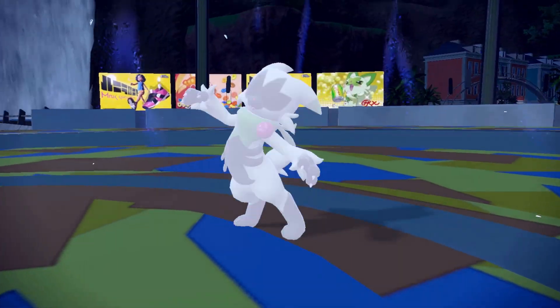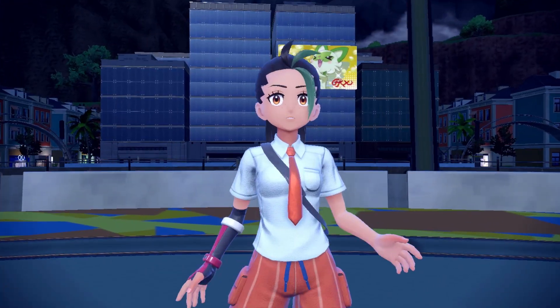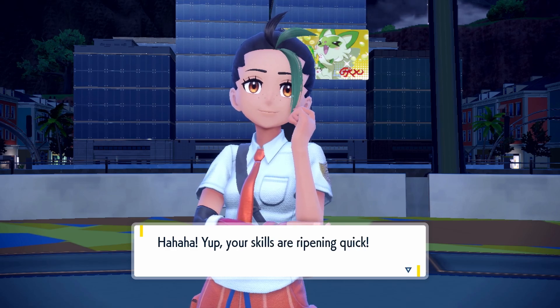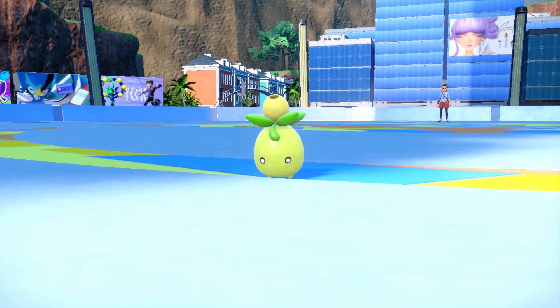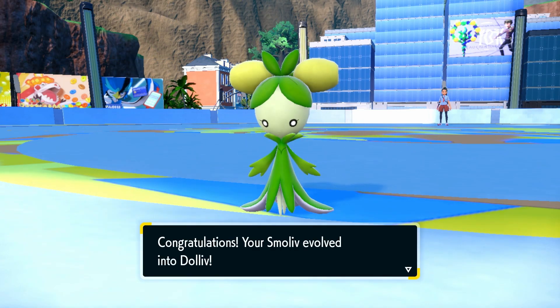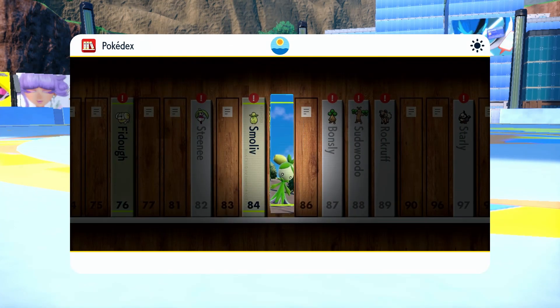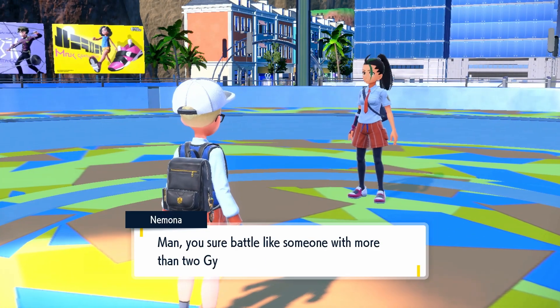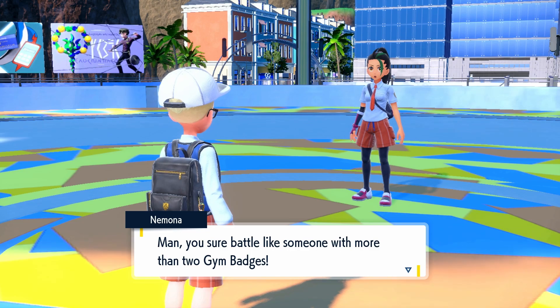Oh, that is what happens when I defeat you, Nimona. Oh, it's not evolved yet — it gained a level. Nice. I do have a fair number of my team that are right at the cusp of evolving, or were supposed to evolve but because I was using Let's Go mode, they did not. Oh, Smoliv is evolving — that's good. Smoliv evolved into Dahliv. That's kind of an odd name. Oh, Blossom's evolving! Nice, my shiny. Pokemon. Oh, it's pink now.